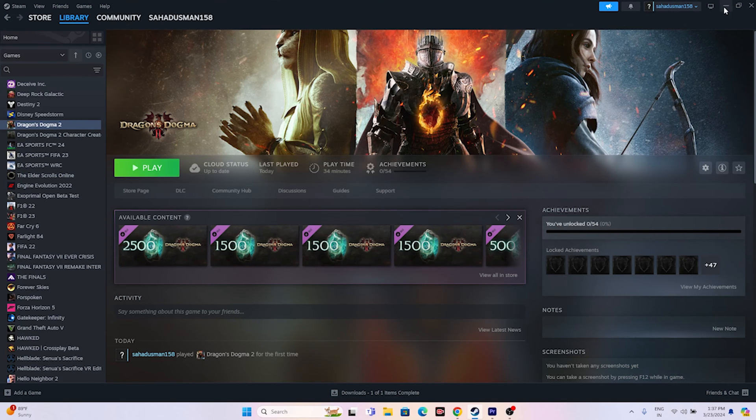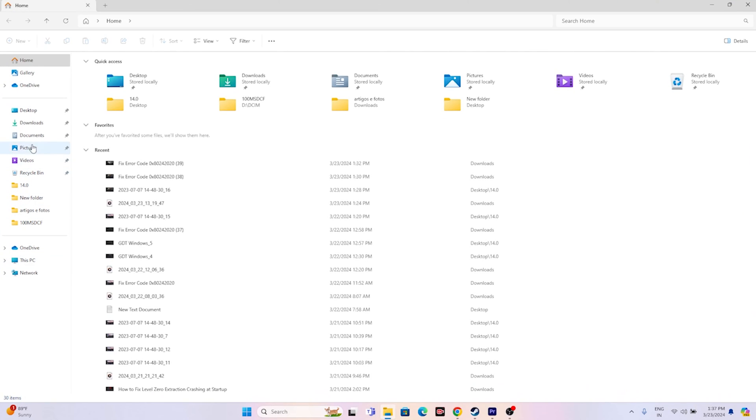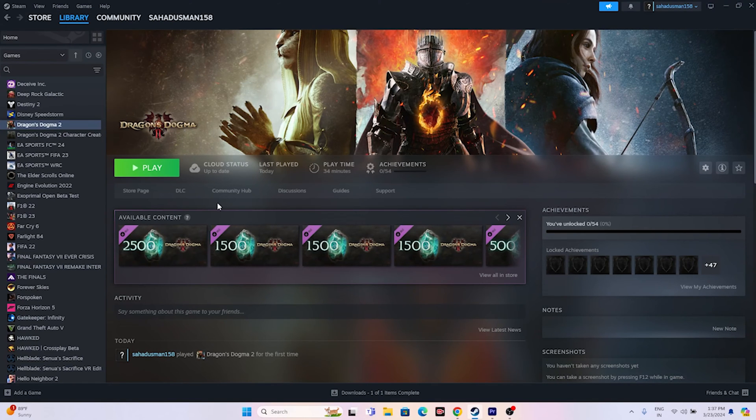The next fix is to delete the saved game file. Open File Explorer and navigate to the Documents folder. You'll find a folder for Dragon's Dogma 2 where your saves are stored. Delete that folder — note that you'll have to start from scratch afterwards, but deleting the saved game file has worked for many users.